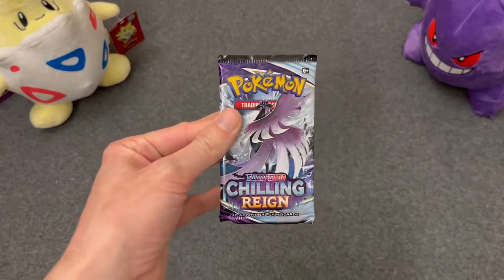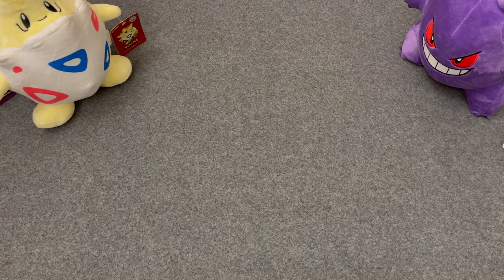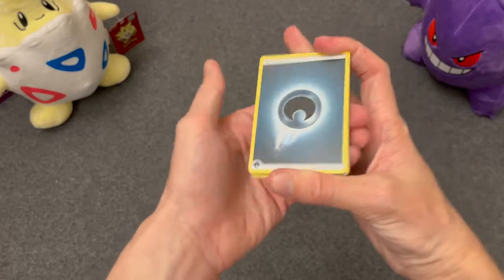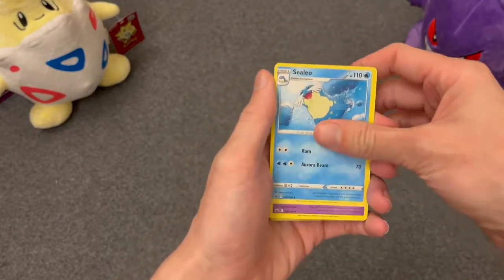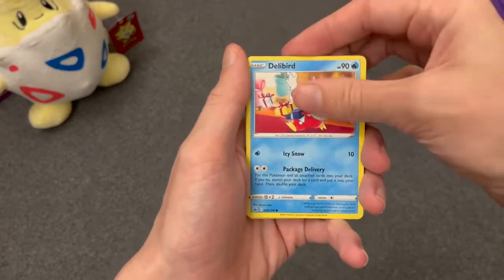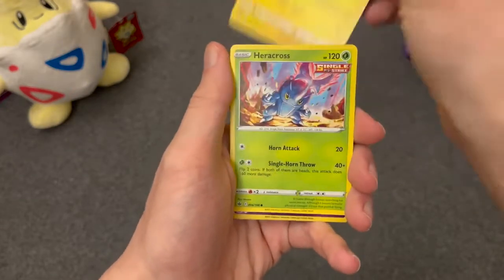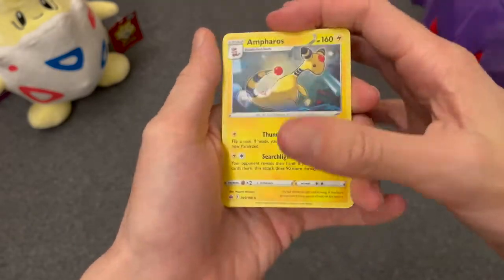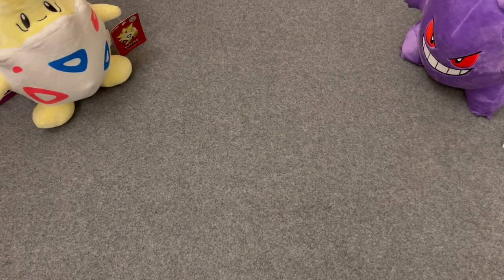On to Chilling Reign — not expecting much from this one. Water, Darkness. Litleo, Haunter, Flannery, Deerling, a Delibird, a Larvesta, Mareep, Heracross Single Strike, Swirlix for the reverse, and a normal Ampharos for the rare. Chilling Reign just living up to its name — no hits.